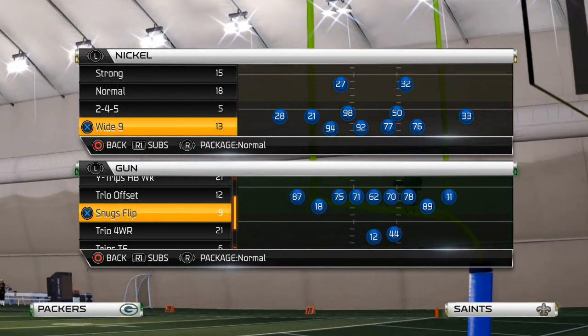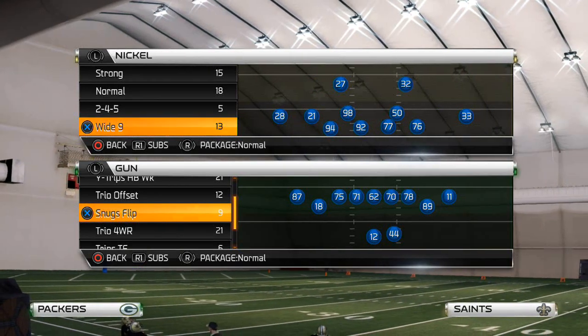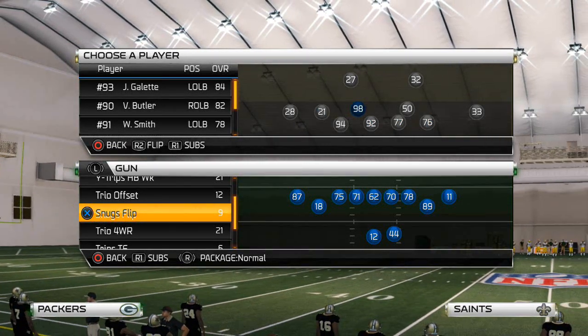Today we're going to be breaking down how to stop the inside zone run in Madden 25. This is a very popular run among people who like to use the Seattle Seahawks playbook. What we want to do is check down to our Nickel Wide 9 formation for this one.